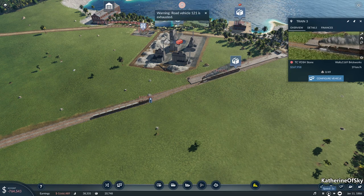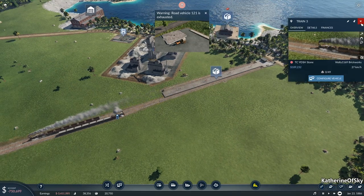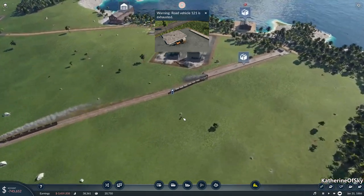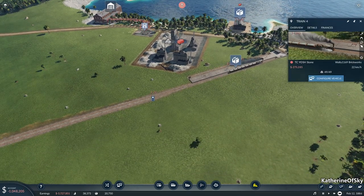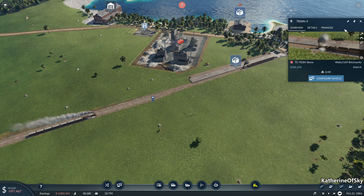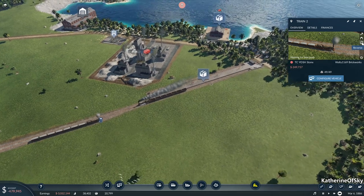And hopefully we can earn enough money. Oh dear. Yep, the monthly maintenance is coming in. And these trains will pile up somewhere, but hopefully it's not going to be that bad. We really need to get this stone delivered like crazy much. Okay, reverse. Going to quickly reverse them as fast as we can. There we go, there we go.